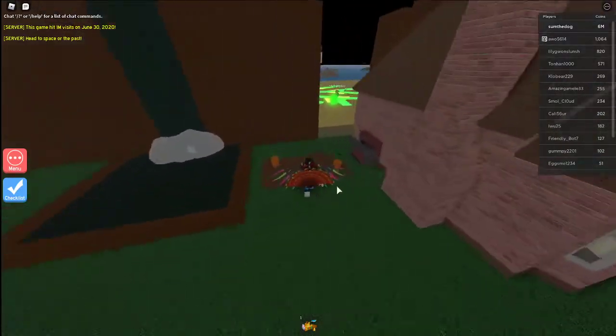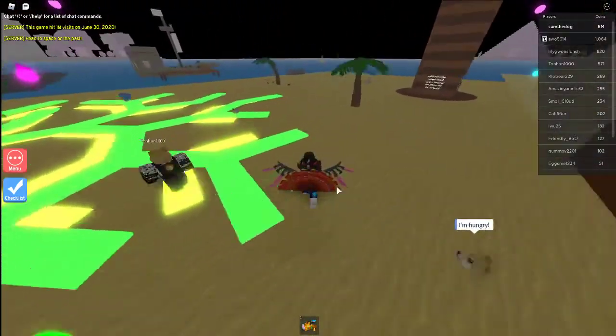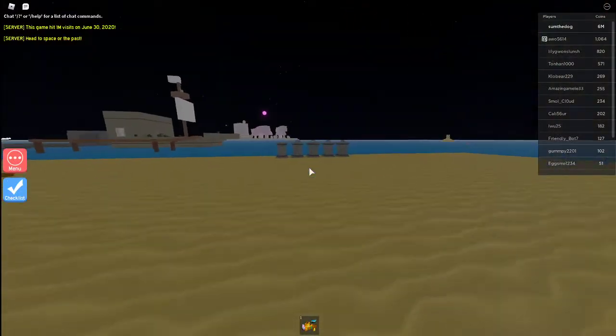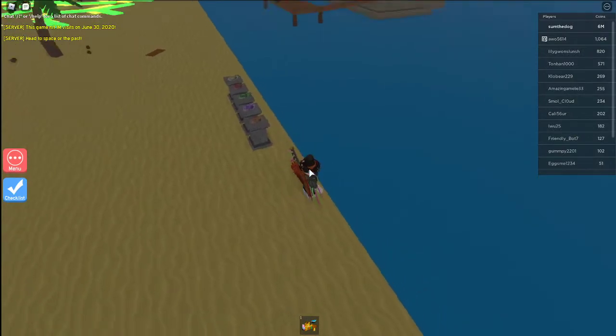Hello everybody, welcome back to another episode. Today I will be showing you how to get Snorkeling Doge. You want to go over here to the place with the fedoras and wait here.